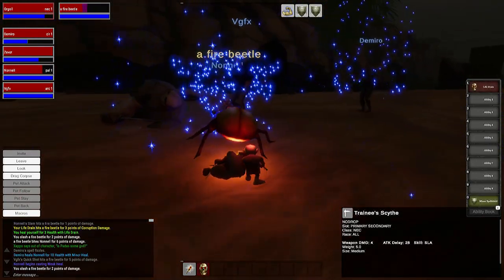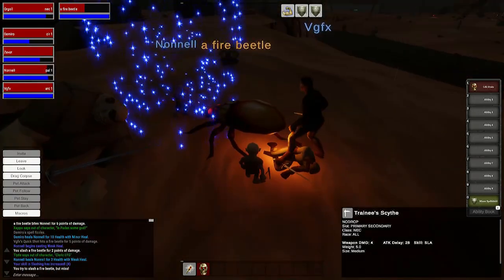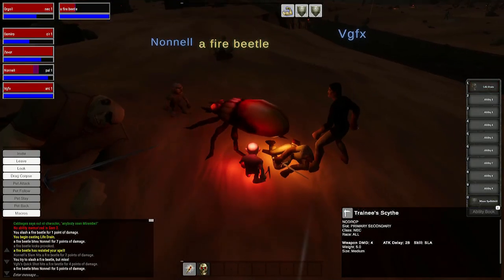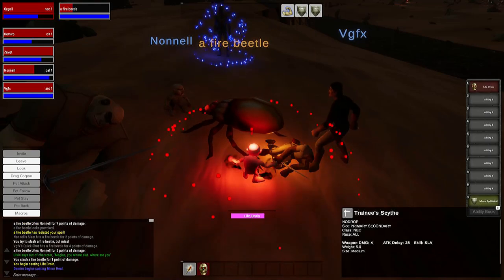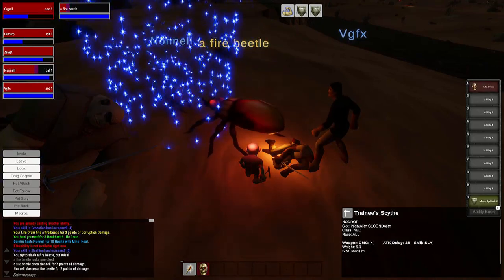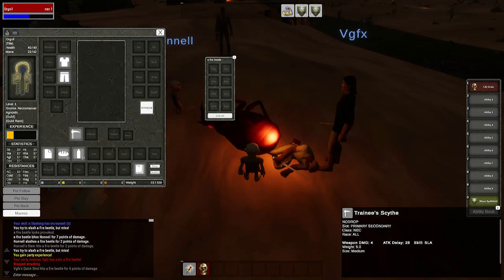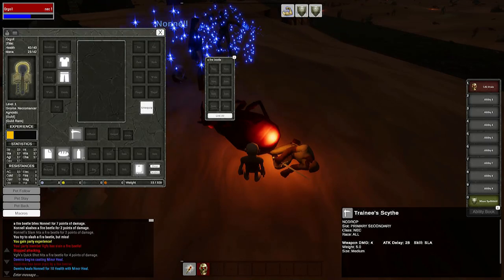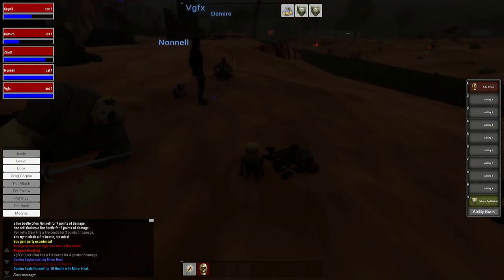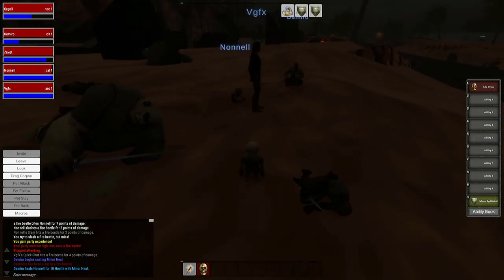It took a while for us to finally meet up. I kind of at different times during the night would disappear from my friends — who were still fighting or getting caught up in leveling — so I could try to get my spells or find my trainer, because we kind of just went straight in and started fighting and I wanted to understand where I could buy my spells.